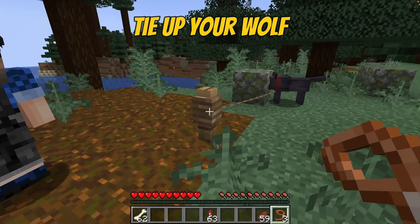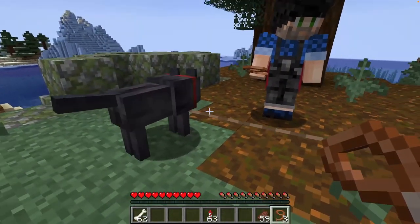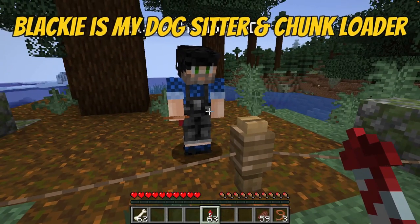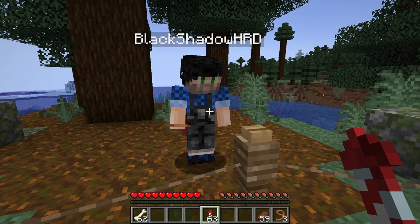And when you have found and tamed your wolves, simply tie them up. They need to be standing. You need to stay here while I fly back to base, and then when I write in chat, untie the wolves — that's when you untie them.